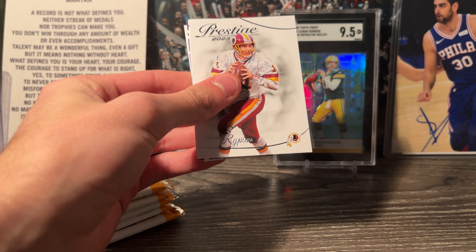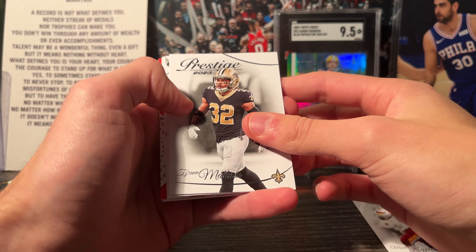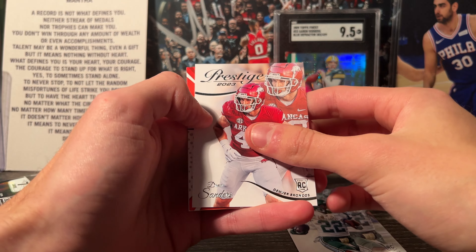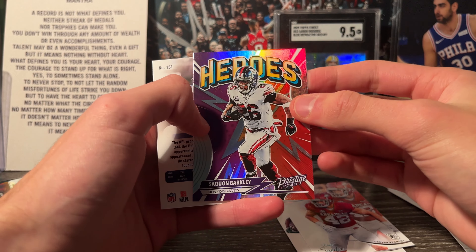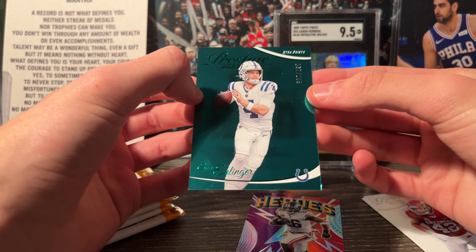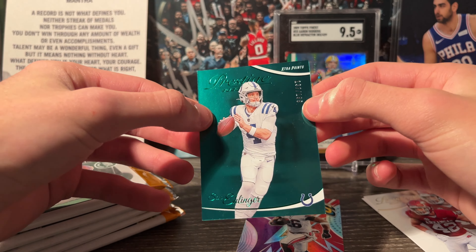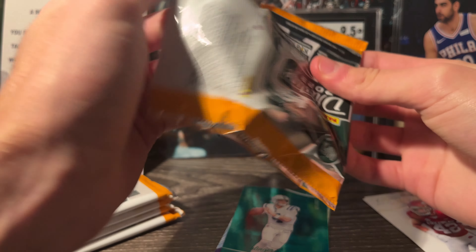First pack here — it's tough to read some of these names, so apologies if I get something wrong. We've got some base cards: Tee Higgins, Matthew Judon, Justin Tucker. Our first rookie is Tyjae Spears. We've got Drew Sanders. Then Saquon on a Heroes card — that's pretty cool. Then Sam Ellinger on a numbered card, out of 199, green parallel. I don't think Sam Ellinger is the future of the Colts, but hey, you never know.